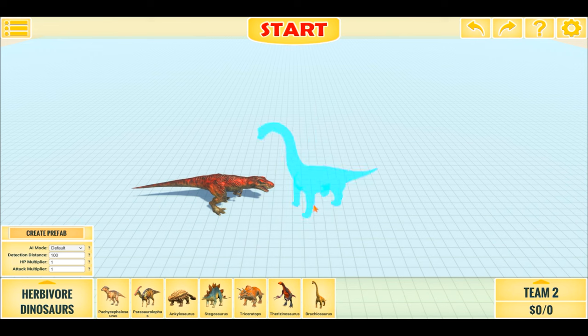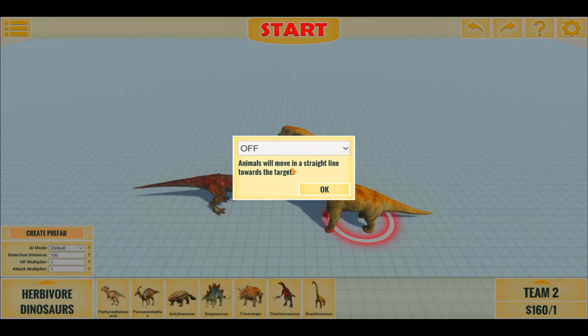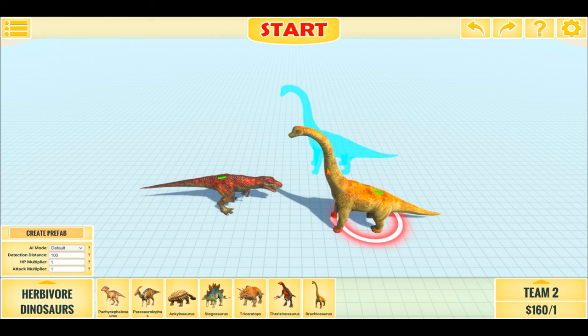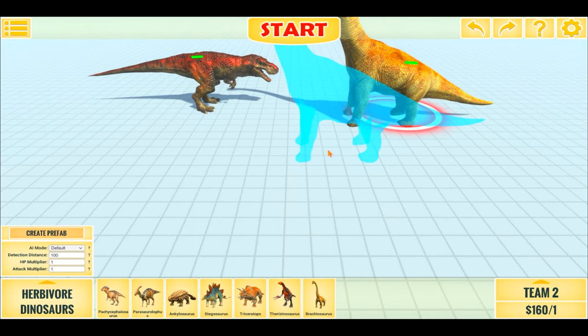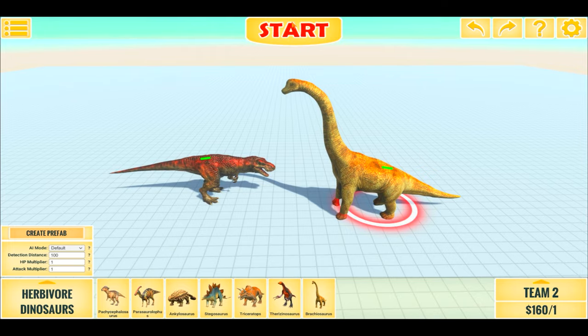So one T-Rex versus one Brachiosaurus. I'll turn on Pathfinding — these Dinos are quite close in price so it should be a really even battle. We'll start in 3, 2, 1.